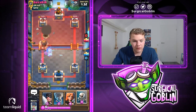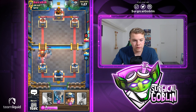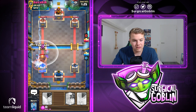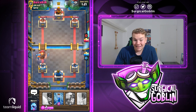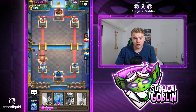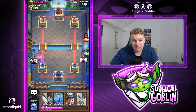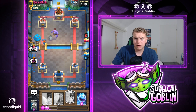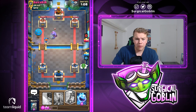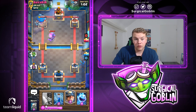Looks like he actually has giant balloon — wow, crazy deck! Let's go with skeletons and valkyrie. I'm thinking about also going with tornado because the giant will be able to deal so much damage. He went with a zap, so the tornado will at least pull it back a little bit — giant still gets about two hits. I think we out-cycled his mega minion, so let's go with balloon. He goes with his bowler, so he has bowler, lightning, mega minion.